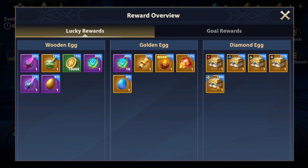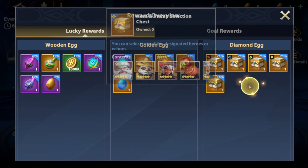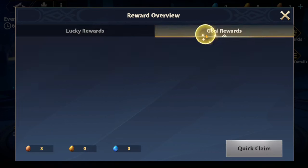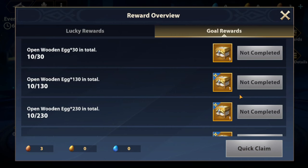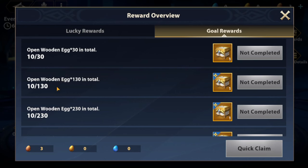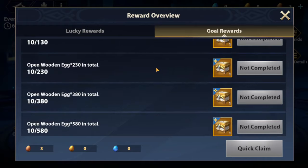Once you get the diamond egg, you have a 16% chance of getting one of the extra hero stamp chests, and you can also get one of these other hero selection chests. From a rewards goal perspective, you get to pick a limited hero up to Wukong. So you don't get Beatrix, but you get up to Wukong when you open one 30 eggs, and when you open two 30 eggs.